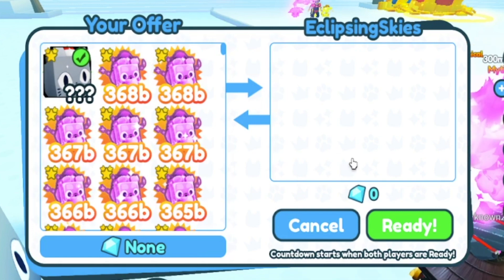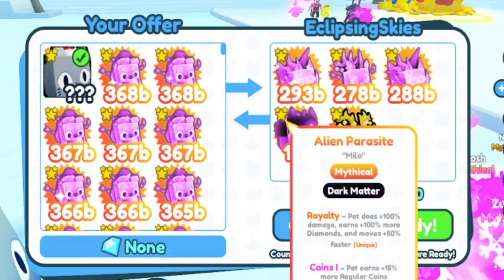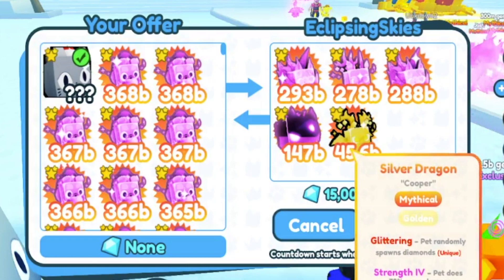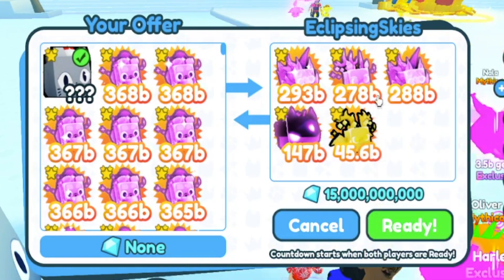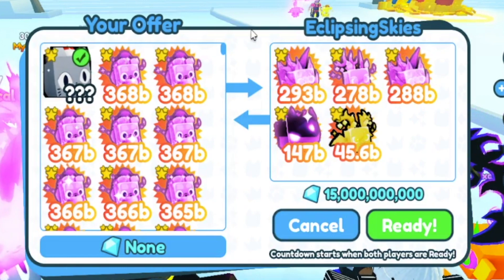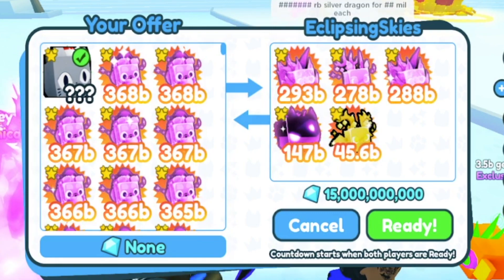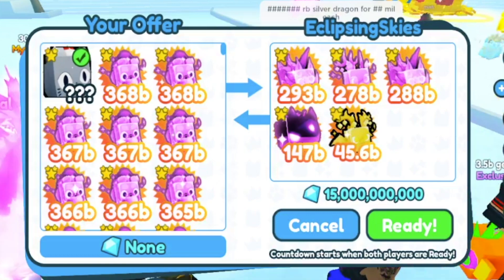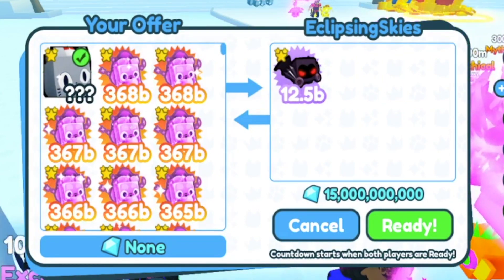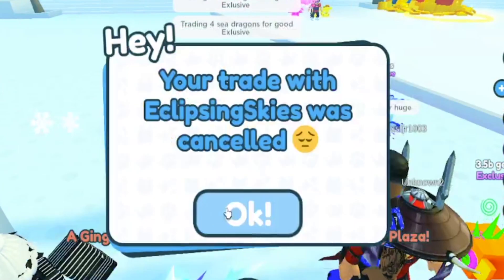Clipsing Skies — let's see what they have to put up for the huge Festive Cat: 15 billion gems, Dark Matter pets, and a Golden Silver Dragon. This is a pretty good offer. However, I am still not going to go through with it. Wait — they also had a Dominus Darkwing. Not bad, but then they took it back out. The Dominus Darkwing is worth about 10 billion, and with the 15 billion gems that's 25 billion in total. But they took away a lot of the gems, so I'm just going to decline.